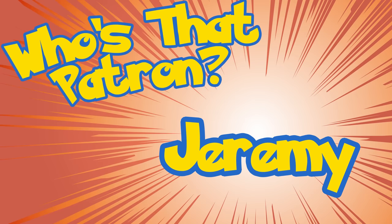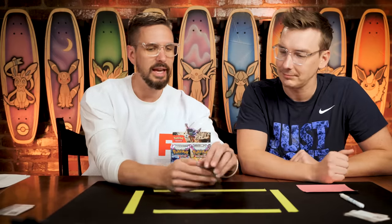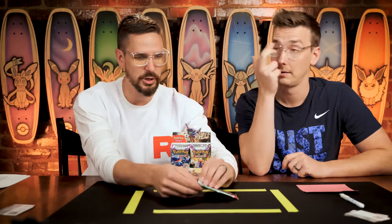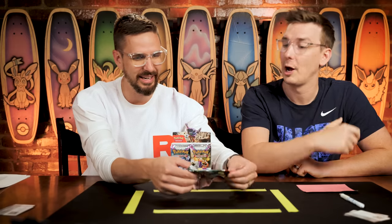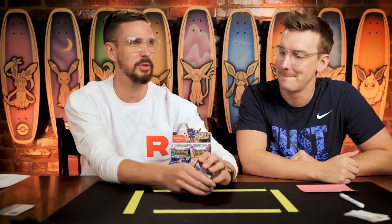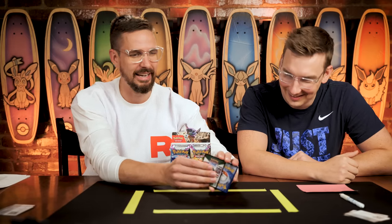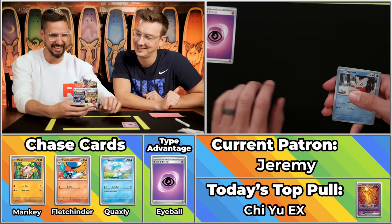Next up, we have Jeremy, who has seven points on the season. Jeremy is one of those names that I always go to the movie Wedding Crashers, because I believe Vince Vaughn's character's name is Jeremy. And I think it's Isla Fisher who's in that one — at one point she's like 'Jeremy!' So every time we say Jeremy, that's what I think of. Type advantage! Good story. Keep moving.